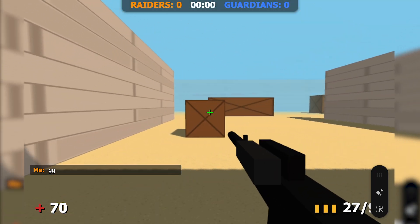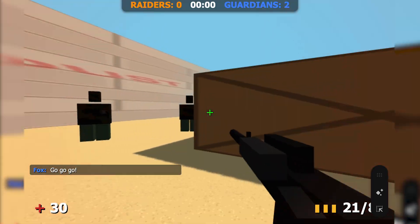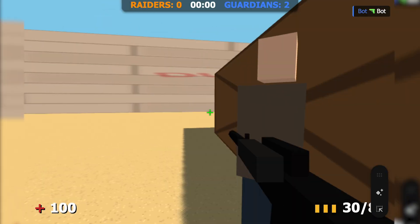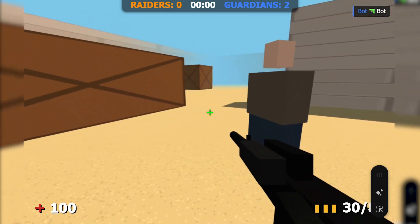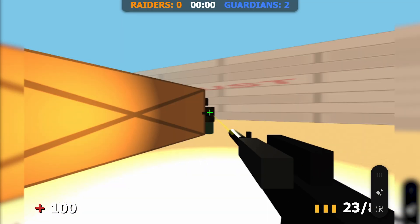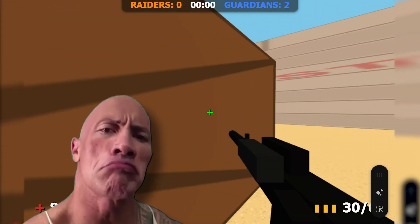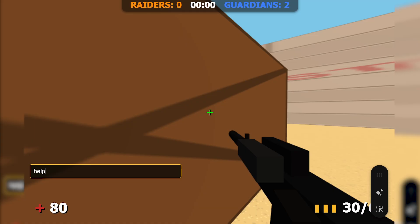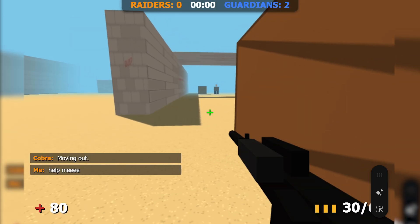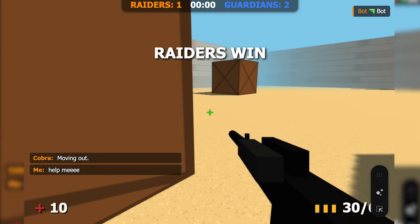Wait, why are my teammates running away? What did they see over there? Let's just try to take someone out, but this is actually pretty hard — they are not standing still at all. Let's follow this guy. Where is he even going? Probably got scared. Let me ask for some help in the chat real quick — maybe the teammates will actually react to this. My luck with teammates is always the same.